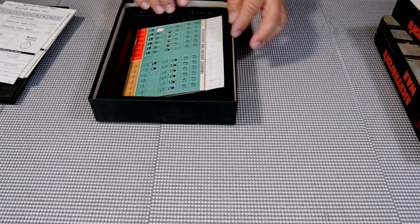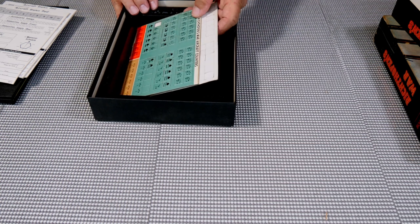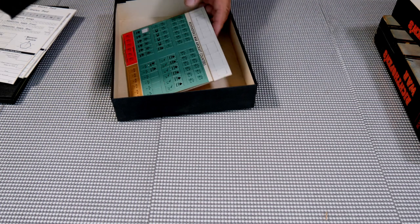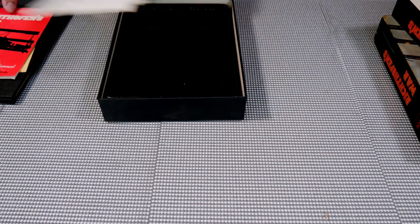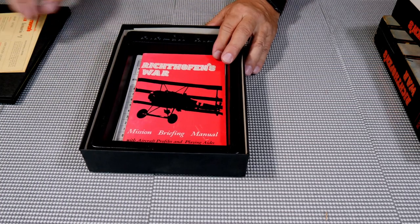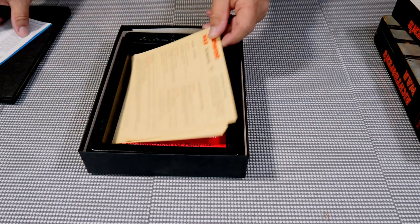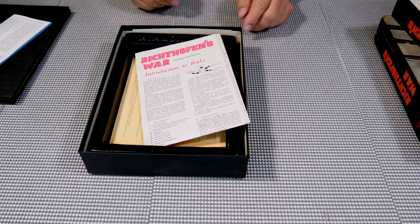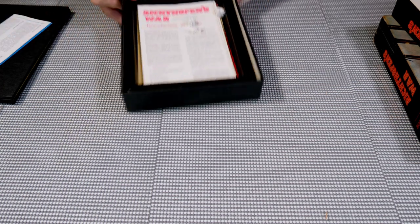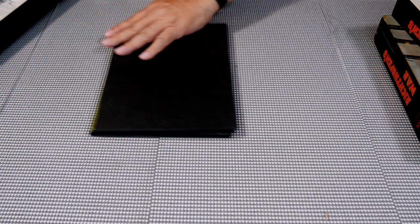The reason the counter tray was on the bottom is because the counters don't fit in there very well. We'll reassemble — place the bottom, put in the aircraft pad, designer notes, scenario sheets, and the unruly rule pamphlet that won't fold back up, and the dice. Let's now take a look at the map.